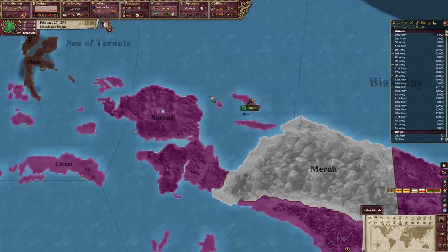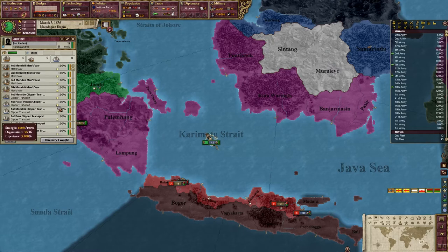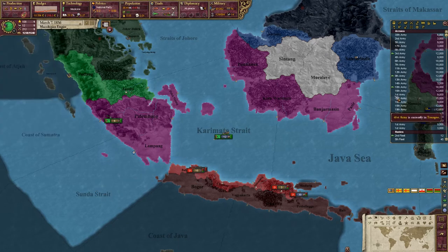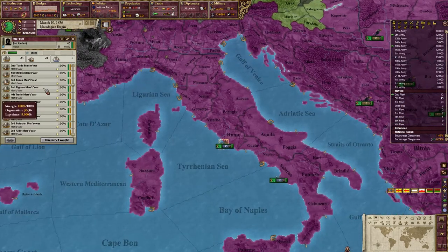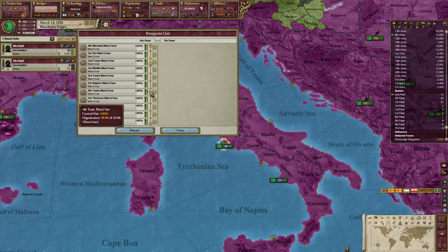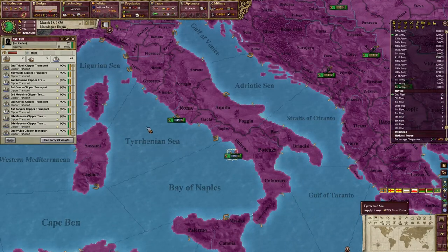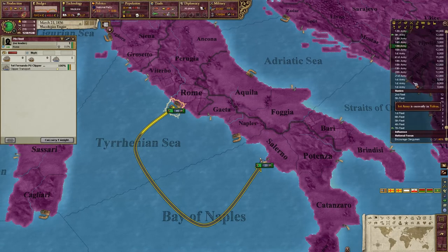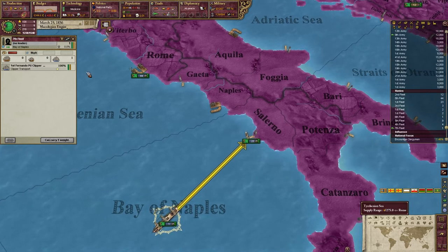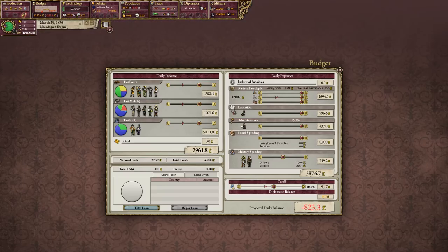There's an event about fishermen bringing an enormous catch — let's help feed the local poor. Looking at ships, we have some clipper transports. Looking at fleets, there's a fifth fleet with men-o'-wars, frigates, and one clipper transport. We should probably pull out that clipper transport and reorganize. We're going to want to start replacing these clipper transports with actual steamers at some point.